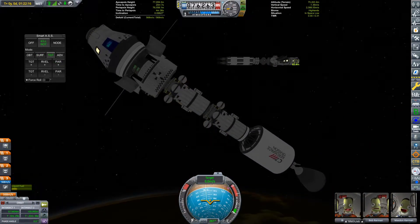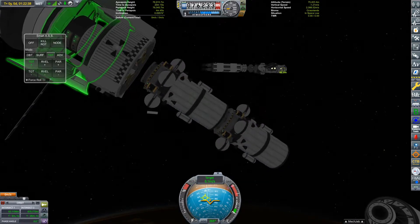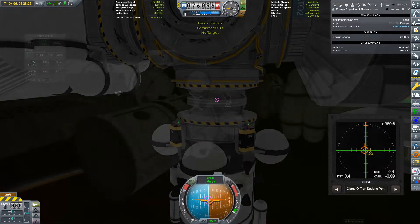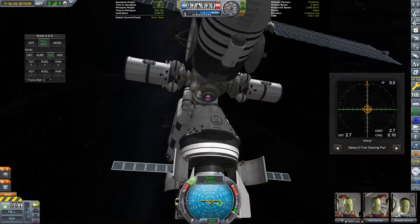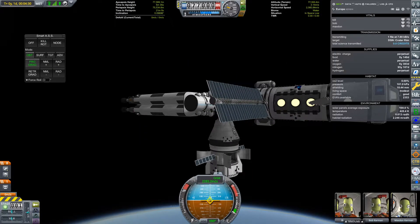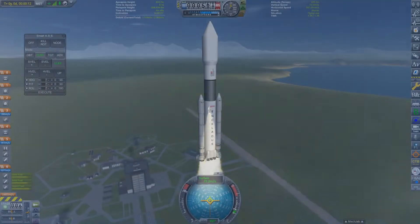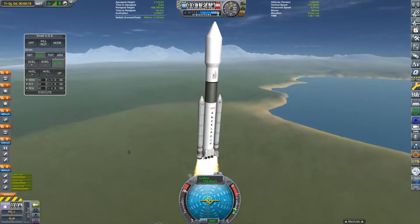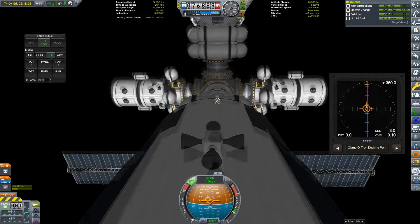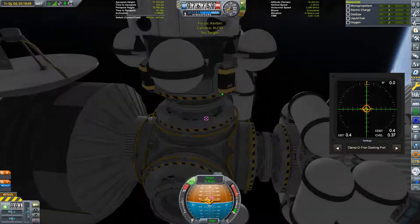Now that we've rendezvoused with the space station, we can jettison the fairing to reveal our new modules. Docking these modules to the space station is going to be interesting — we're going to have to separate the modules into three separate spacecraft, then dock them individually. So that the propulsion module could be light enough to launch on an Enceladus rocket, I didn't include any fuel, so we're going to have to launch the fuel separately. In total, I had to launch two rockets to fully fuel the station, and while it was very tedious to launch, rendezvous, dock, and re-enter each one, I have the power of video editing on my side.